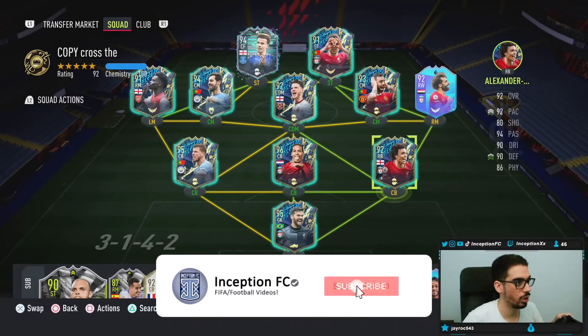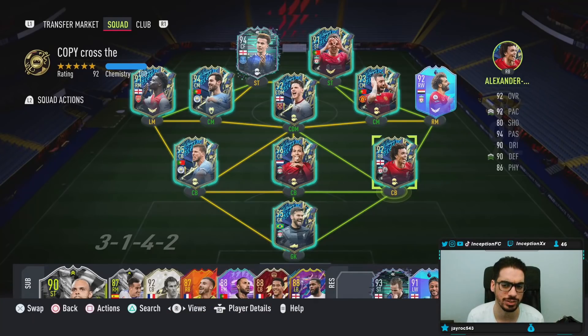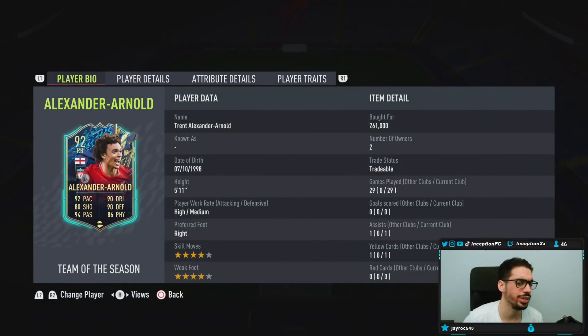Hey guys, what's going on — Inception here and welcome to another video. Ladies and gentlemen, today we have the Team of the Season Alexander Arnold card to review. We're taking a look at a card who is 5'11", high-medium work rates, right-footed, four-star skills, four-star weak foot.